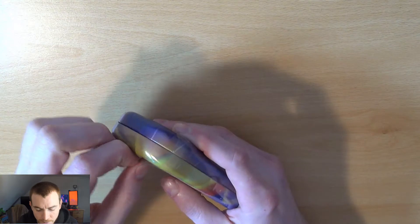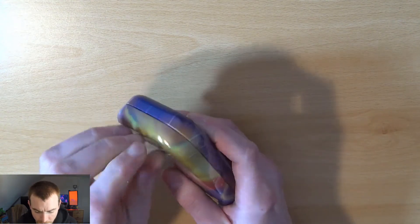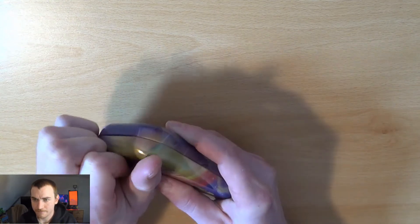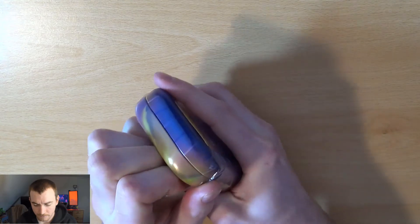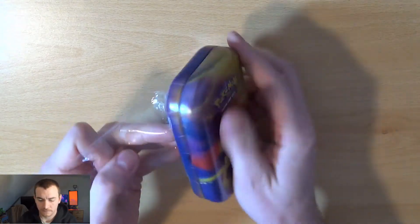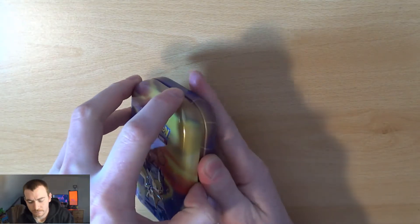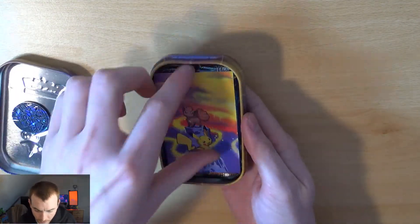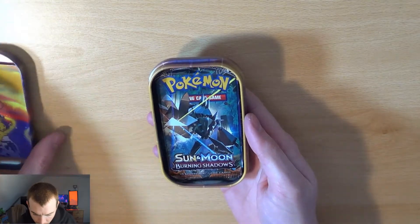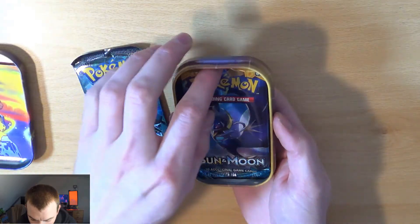I think there should be one XY pack and one Sun and Moon pack in here, but I'll open it and find out. Let's see — we've got a coin, a card, and one Sun and Moon Burning Shadows and one Sun and Moon Base.